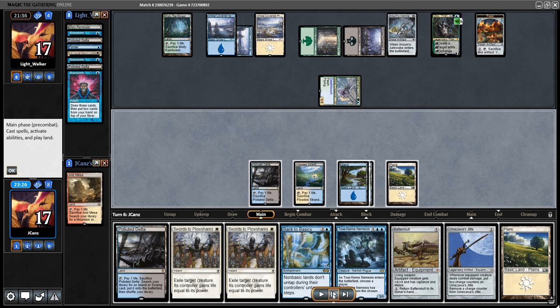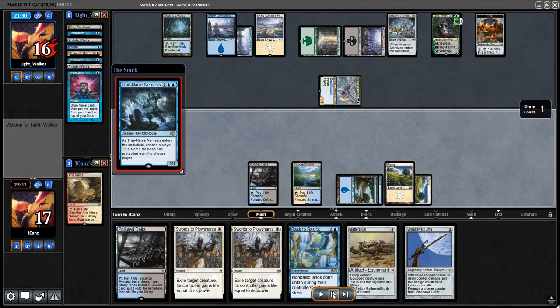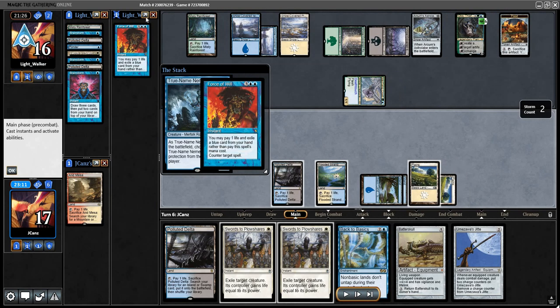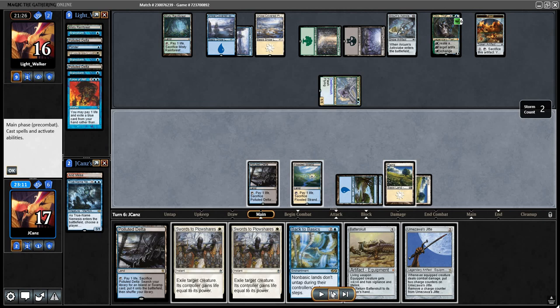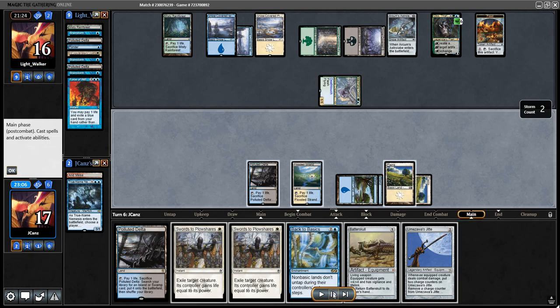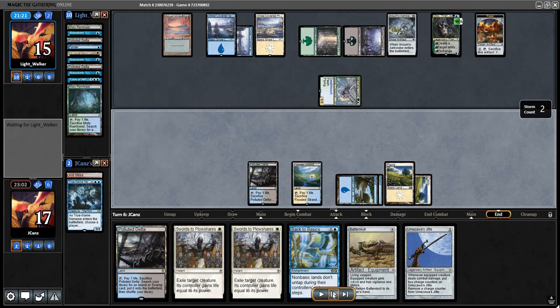I believe here was where I played True Name. It was plains, island, island, plains, then True Name. Force pitching force — they countered it. I could play Jit here but I didn't. I thought it would be better if I just wait — if I get a brainstorm, I can obviously do something with that.